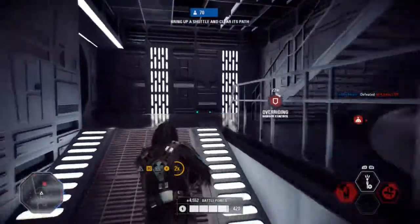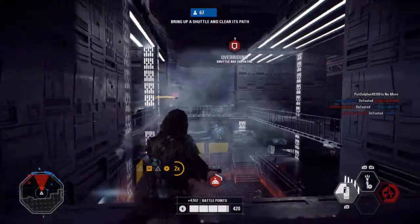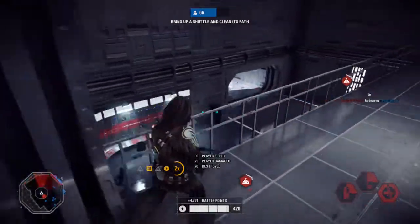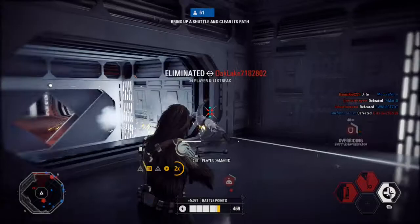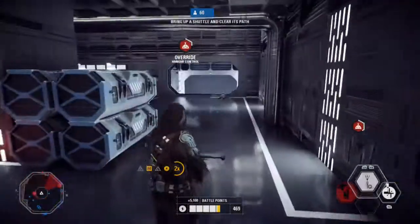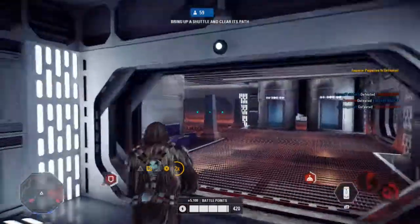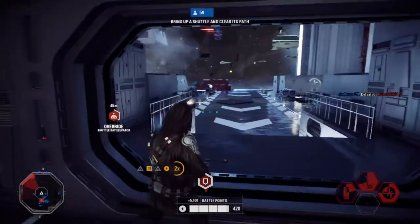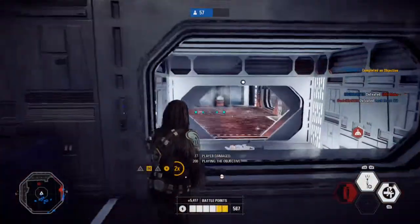Bringing hangar controls online. Activating the elevator — this better bring our shuttle. At the elevator, let's see how it runs. Prepping the hangar, controls coming online. We have hangar control. All we need is the shuttle elevator.